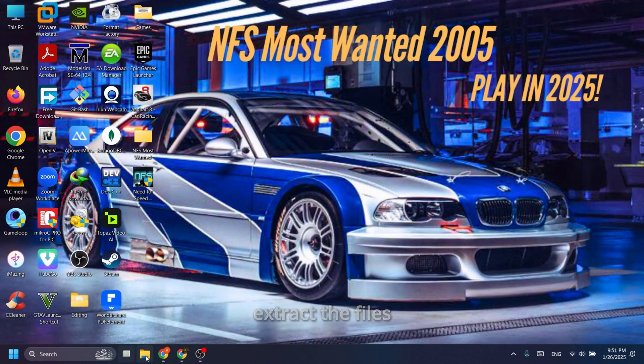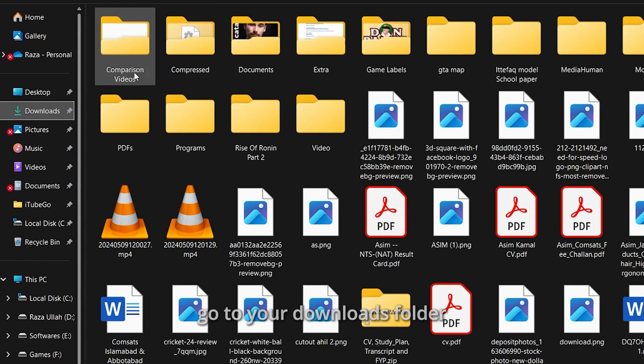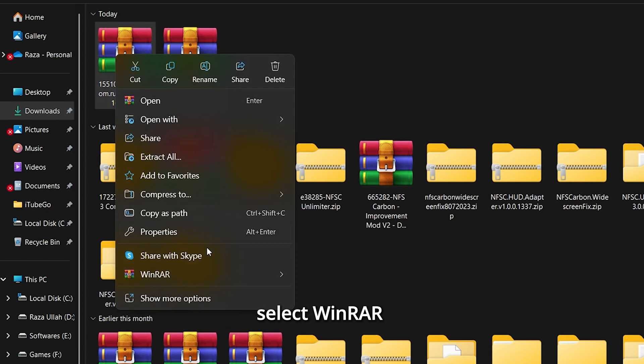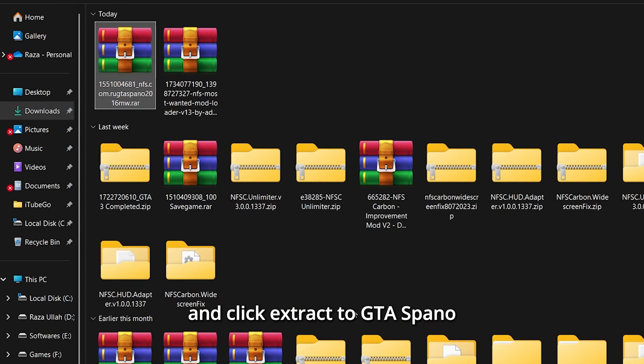Step 2: Extract the files. Go to your Downloads folder. First, find the 2016 GTA Spano file. Right-click on it, select WinRAR, and click Extract to GTA Spano.